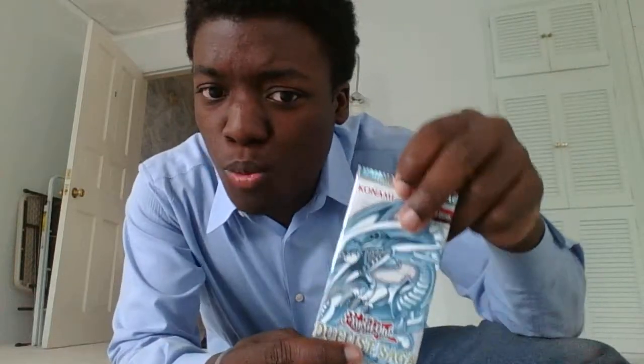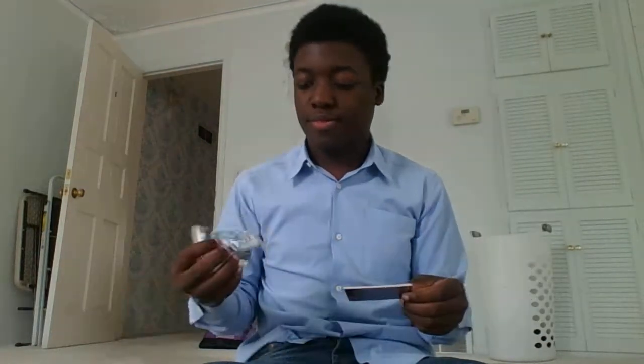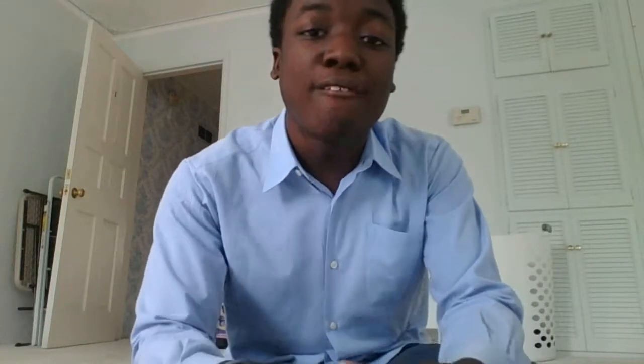I'm going to open this last one quickly because I'm already 33 minutes into this video. This is the Duelist Saga pack — representing all eras of Yu-Gi-Oh with Blue-Eyes White Dragon on the box. Let's see — looks like it's five cards per pack, which means it's going to be good.